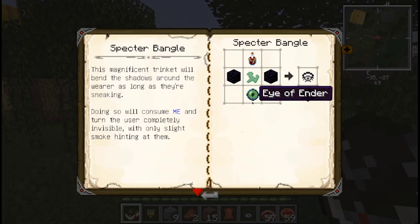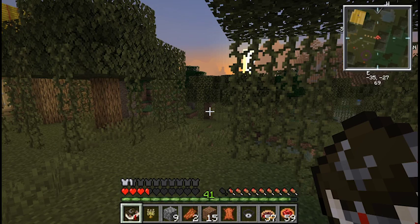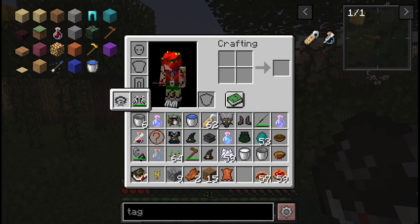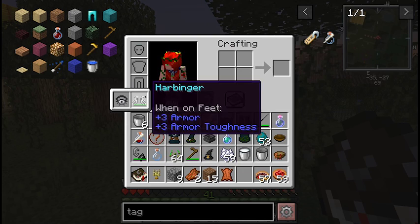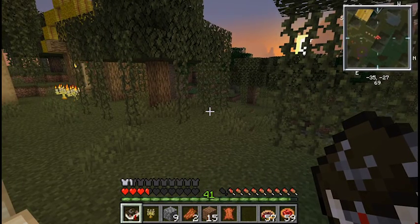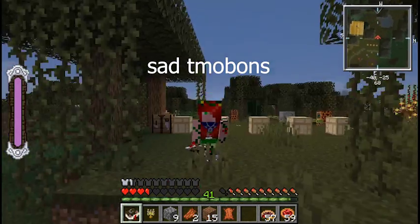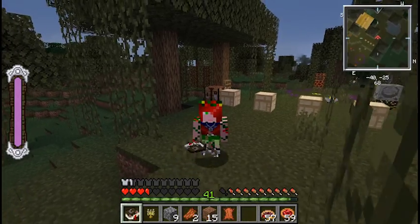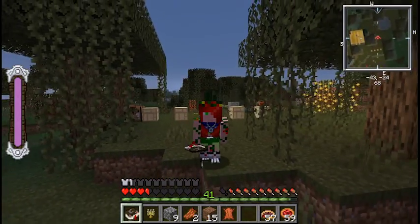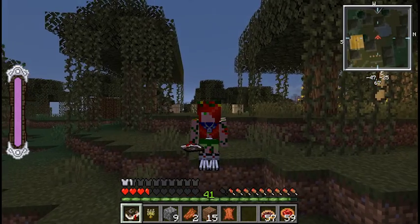The spectral bangle is made with eye of ender, obsidian, ectoplasm, and grim extract. This ghostly item goes onto your leg — it is a bangle. When I take off the boot and I'm wearing it, if I crouch, I become invisible. Trust me, if you are not me, you won't be able to see me.